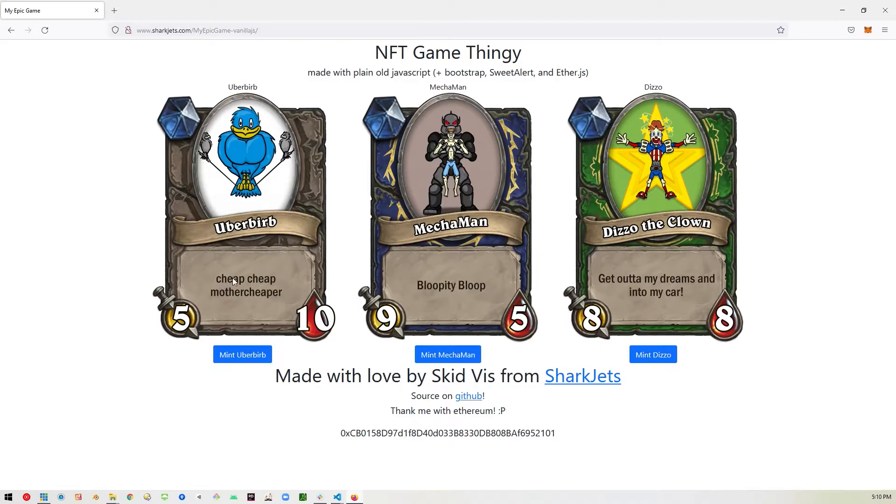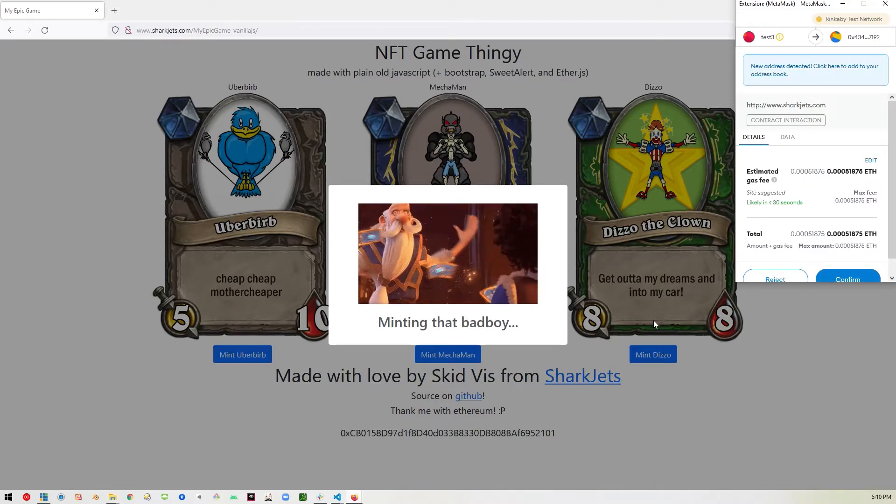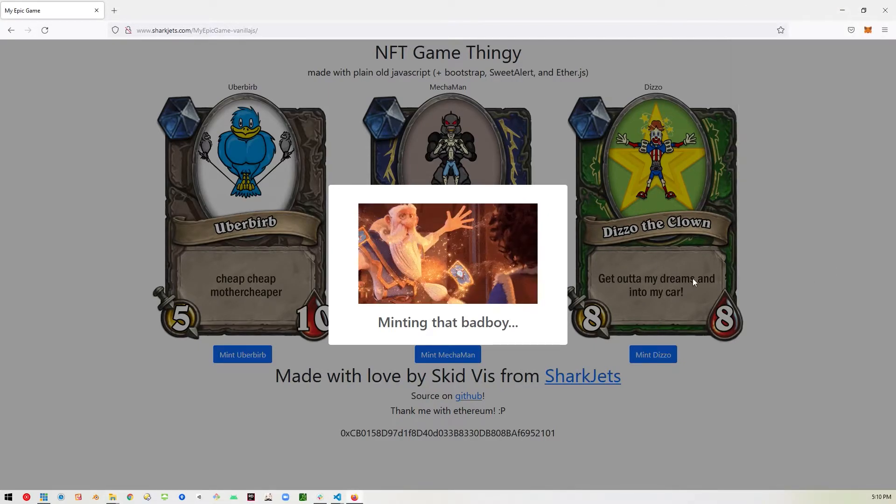I'll go ahead and mint UberBurb — actually, just for this example, I'm going to go with Dizzo the Clown. So I'll mint Dizzo, and then it'll ask you to approve that transaction and you pay the gas fees, of course, and then you just have to wait the usual 10–20 seconds before Ethereum figures out what's going on.